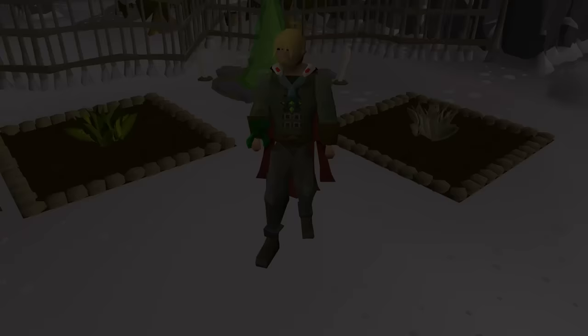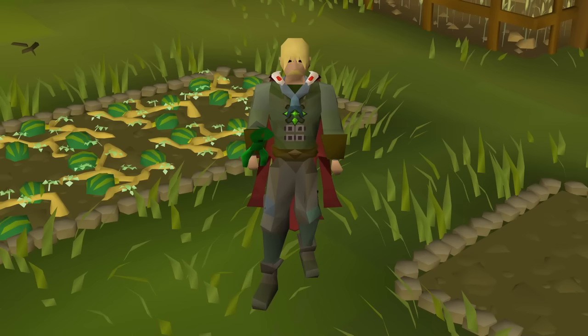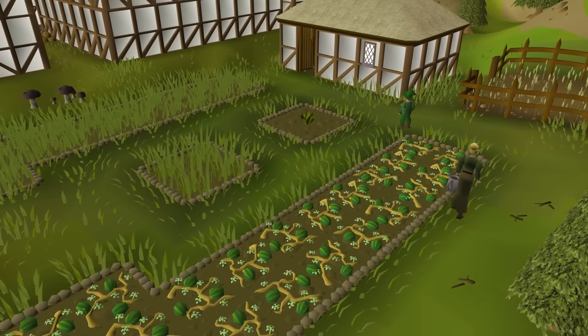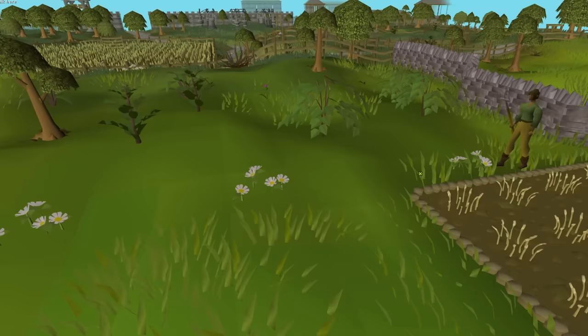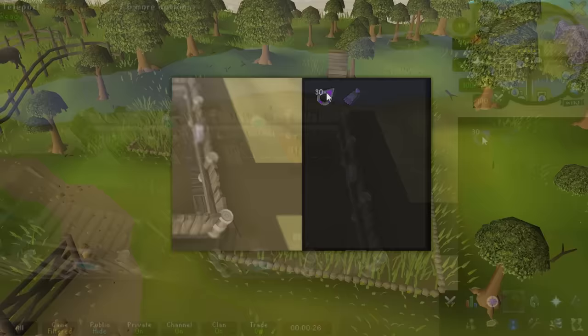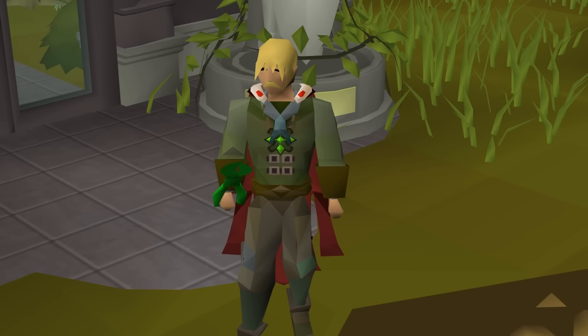Let's talk about some plugins that'll make your runs even easier. First, the time tracking plugin keeps notifications for all of your patches across Gielinor so you're never going to forget when a patch is ready. There's also the push notification plugin from the Plugin Hub — once set up, you can get text messages to your phone whenever your patches are ready, which is useful for jumping in on mobile. Next is the menu entry swapper, which lets you change the left-click option on almost every item in the game so all those teleport items are just a simple left click. And finally, the bank layout plugin allows you to make sick layouts for super fast banking.